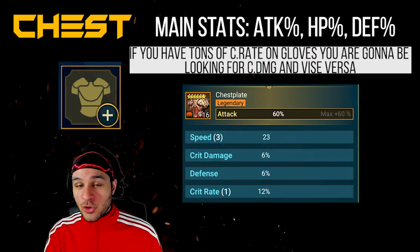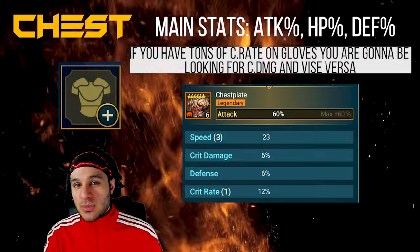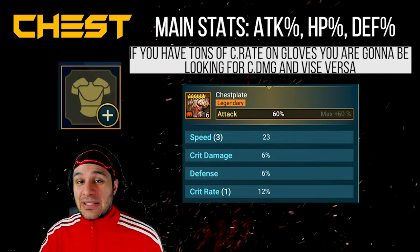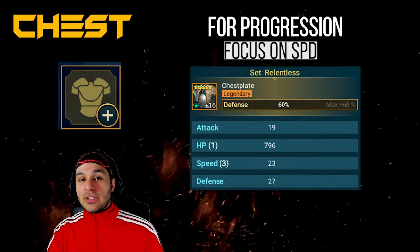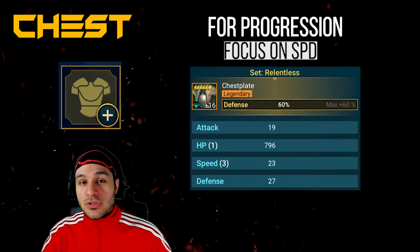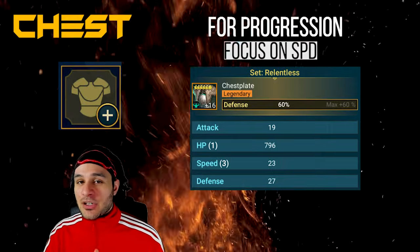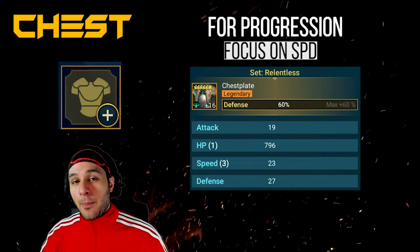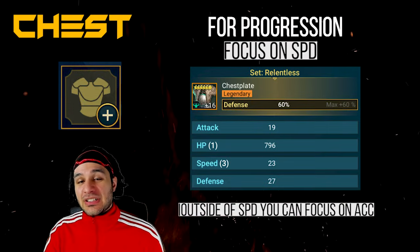For resistance chests, maximize speed first, then resistance, then the main stat. For a main stat chest — attack percent, HP percent, or defense percent — the best substats directly depend on your gloves: if you have crit rate gloves, look for crit damage substats on the chest, and vice versa. Outside of that, speed is the number one choice. For progression champions, solely focus on speed on the chest piece, since banners are faction-specific and it can be hard to always get speed there. Accuracy as a chest substat is also a great way to round out your banner.